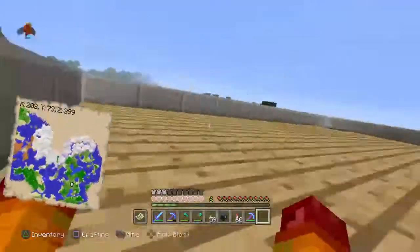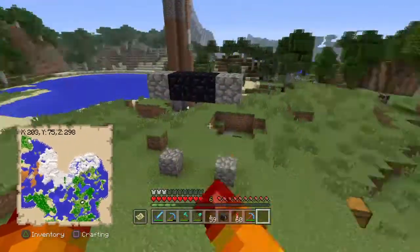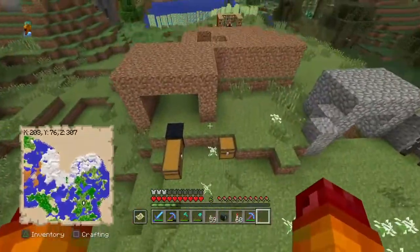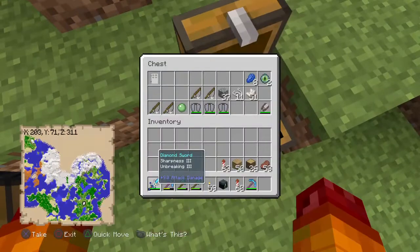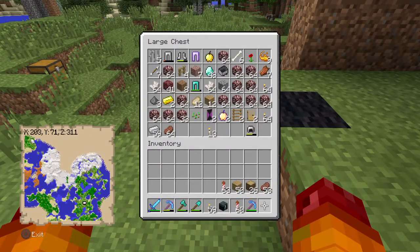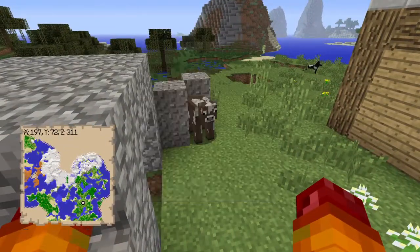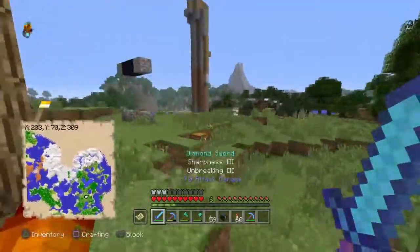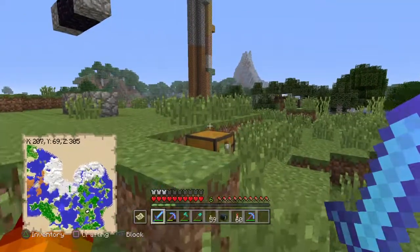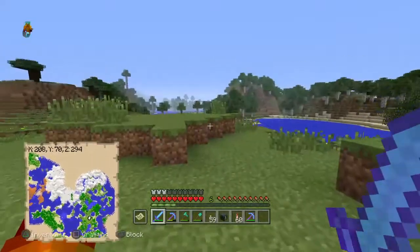That was supposed to be a mob spawner because there was the thing down there with the mossy stone, but it wasn't really helpful. I want to do a villager farm so I can get my mending book for my elytra, and then I'm gonna start doing some redstone - I want to do a trading hall, villager breeding, and there's so much more stuff we need on this world.